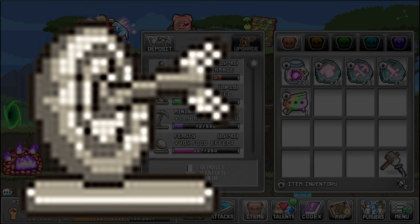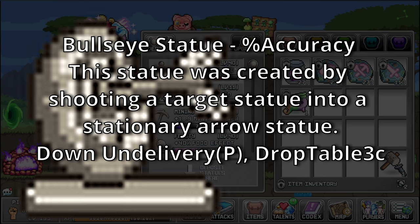Box Statue — bonus: Trap Power. It's more of an open container than a box really. Drops from Sheepy and Penguin. Bullseye Statue — bonus: Accuracy. This statue was created by shooting a target statue into a stationary arrow statue. Sources: Down on Delivery, and Drop Table 3C, which is a rare drop table for Natto, Walking Stick, and Wood Mushroom.